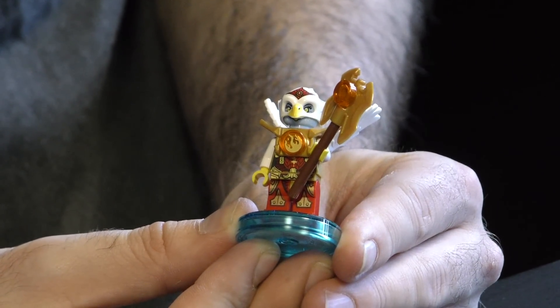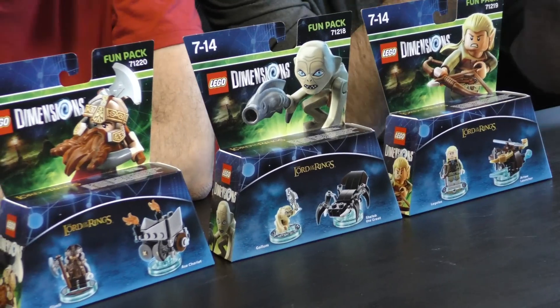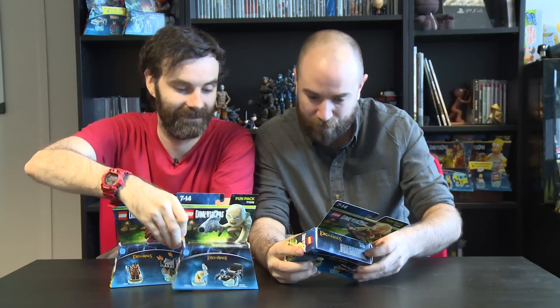That's Eris from Chima on her base. Next up we have Lord of the Rings. There are three packs available in Wave 1 - we have Legolas, Gimli, and of course Gollum. I'm going to start building Legolas while Rich gives you a bit of insight into the vehicles.